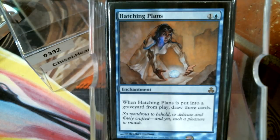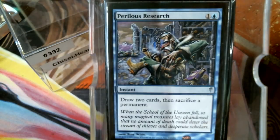Hatching Plans was one of those cards they gave us in Guildpact and we were like, this is a rare? When it's put into the graveyard from play you draw three cards, and we were all wondering how to get it into the graveyard since it's an enchantment — and then they gave us Coldsnap. Perilous Research is actually the key card for the deck because it's instant-speed sacrifice of a permanent and you draw two cards. There are times when people will mess with our system and get rid of the Eon Hub right before your upkeep, so you've got an out here. If you just happen to have Hatching Plans, you spent four mana to draw five cards.